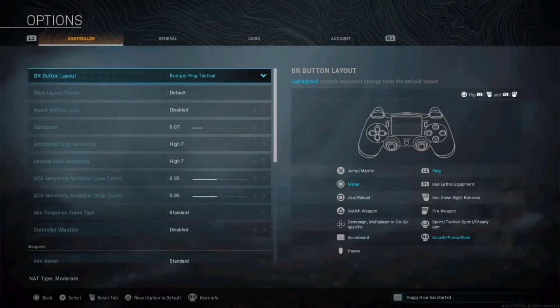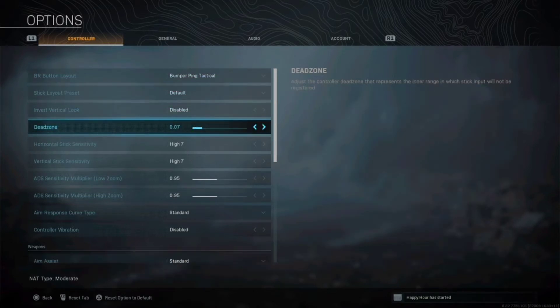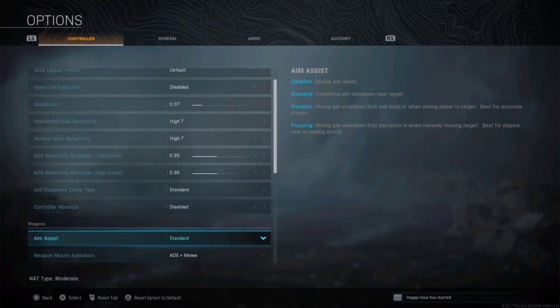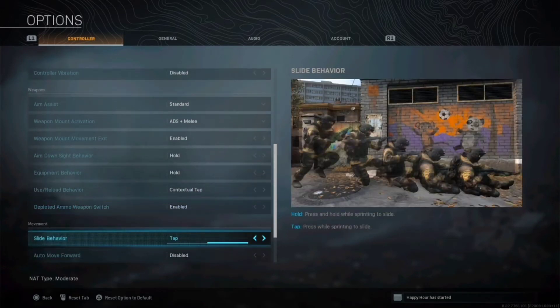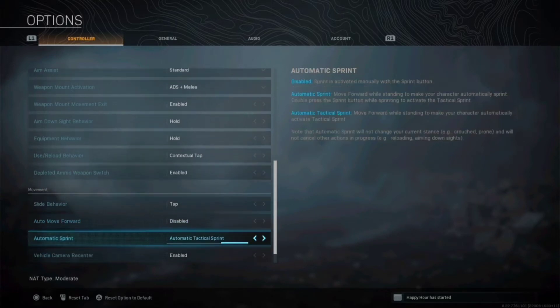Now I'm just going to scroll over my settings to show you what I use. I use bumper pink tactical. Some people use dynamic — I don't. Dead zone depends on your controller; I use high 7, which gets a bit slower than default. Contextual tap is the best — have that enabled. Tap for slide obviously. You should have automatic tactical sprint on at all times.